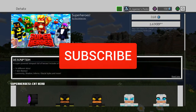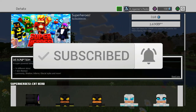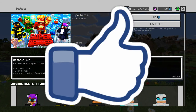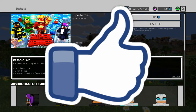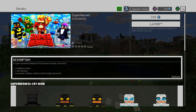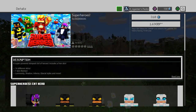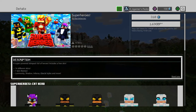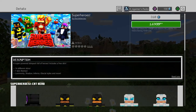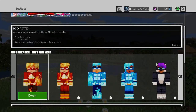Here's the Super Heroes skin pack made by Razzleberries. In the description as shown: a super powered skin pack full of heroes, including a free skin, 14 different skins, 7 skin themes — luminosity, shadow, inferno and glacial styles and more. With the cost of 310 Minecraft tokens and the cost of £1.69 GBP. So as we go right down here, we're going to show you all the skins right here, right now.